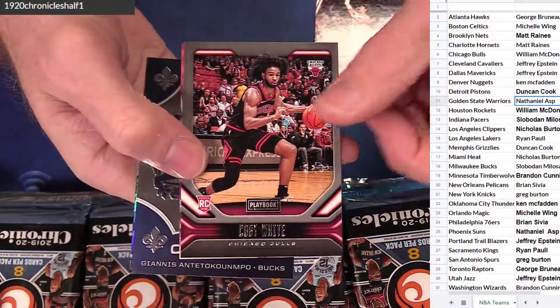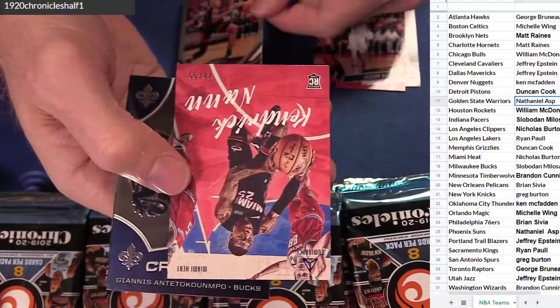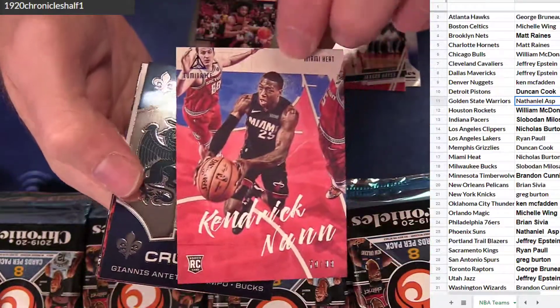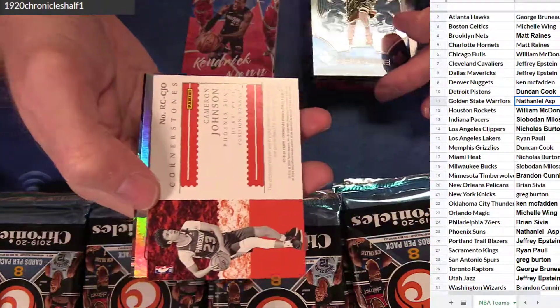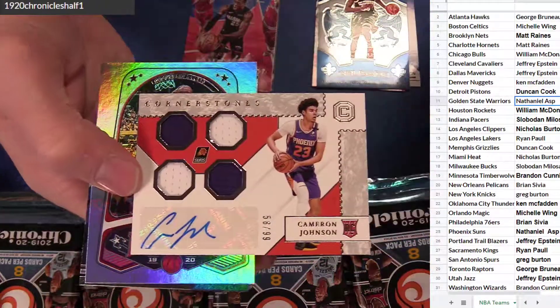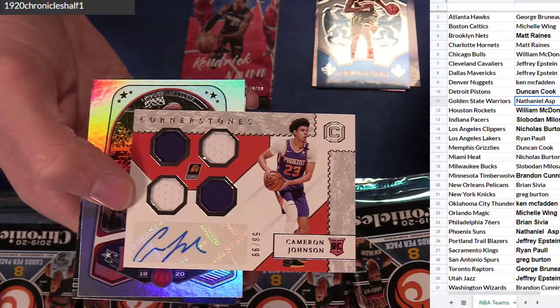Hayes. Kobe White — Playbook. Kendrick Nunn — $1.99. Luminance. Nice. Giannis. Crusade — Cam Johnson. Quad jersey auto — $1.99. Nathaniel.